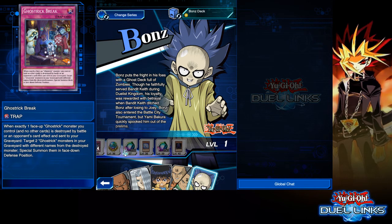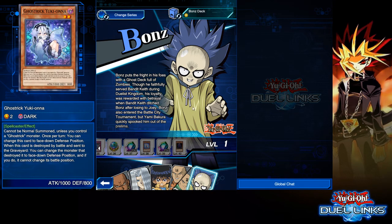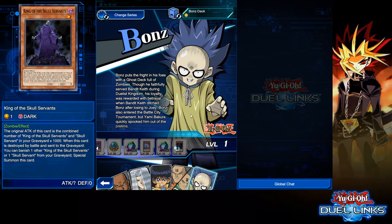Level 36, you get a UR Jewel. Level 37, Gems. At level 38, you get Ghost Trick Yukiona. It cannot be Special Summoned unless you control a Ghost Trick monster. Once per turn, you can change this card to face-down defense position. When this card is destroyed by battle and sent to the graveyard, you can change the monster that destroyed it to face-down defense position, and if you do, it cannot change its battle position. Level 39, Gems. And at level 40, you get another King of the Skull Servants.